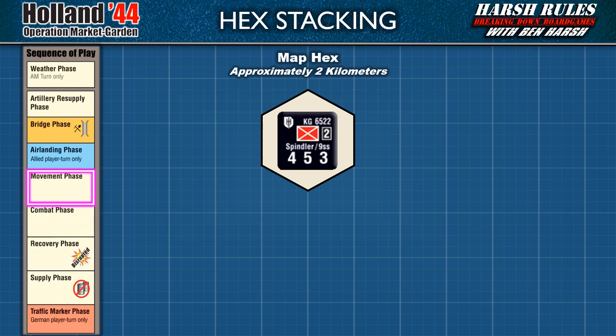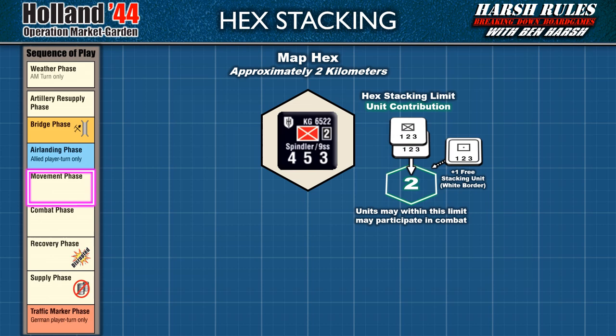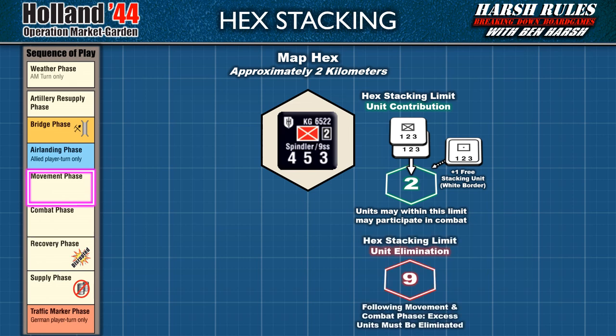Holland 44 actually has two stacking limits. The game allows a maximum of two units and one free stacking unit in a single hex to contribute to a battle. Any units stacked above this limit in the hex are ignored. Therefore, when conducting combat with an overstacked hex, the owning player must declare which units will contribute to the battle. The second stacking limit is for unit elimination — Holland 44 has set a maximum of nine units allowed in a hex. Following the movement and combat phase, any excess units above this limit must be eliminated, and the owning player gets to decide which units to eliminate.